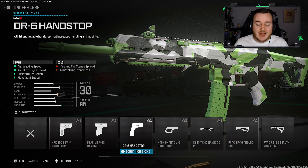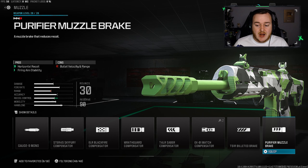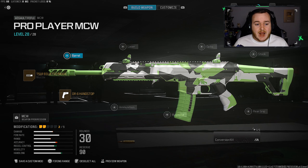For the muzzle, we're going to the compensators section and adding the TR51R Billeted Brake. This attachment is super good — we get a three-tick vertical recoil control that cancels the recoil on the MCW, firing aiming stability to keep the weapon very steady and calm, and gun kick control. We do lose some velocity and range but it's such a small amount you won't notice. The horizontal recoil loss doesn't matter because the MCW barely has any anyway.